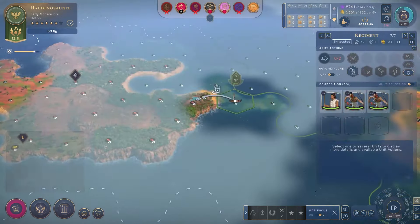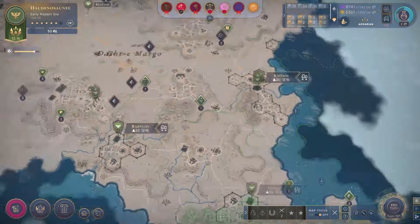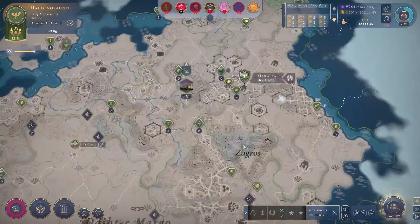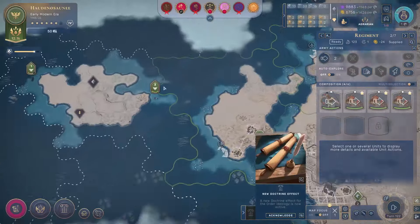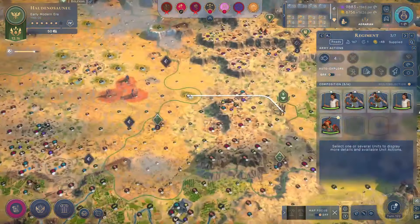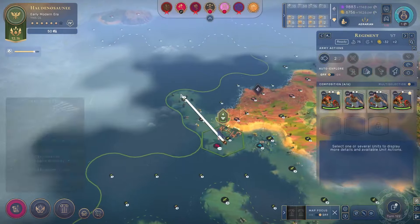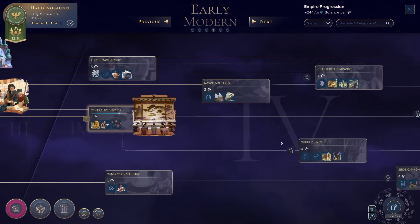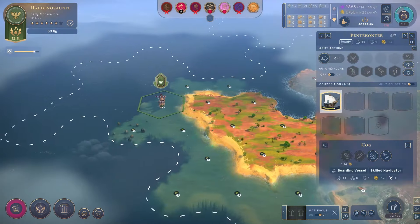I'm going to wait to claim this territory so this guy can heal before I send him exploring any farther. Given that I'm looking at going across this way, because there's an island I can use as a launch pad to get to the other continent, I'm going to move my armies in that direction. I'll begin upgrading these units once I actually get Gunpowder units - there's really no point in doing it right now. I need to unlock Three Masted Ship first, because that'll get me the Caravel, which will let me cross open waters without losing my units.